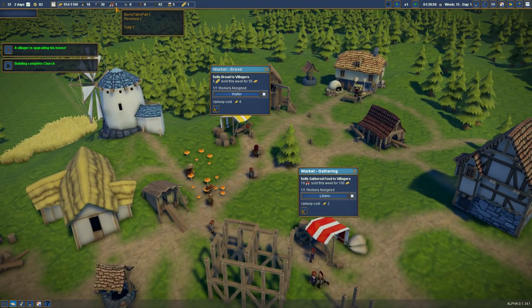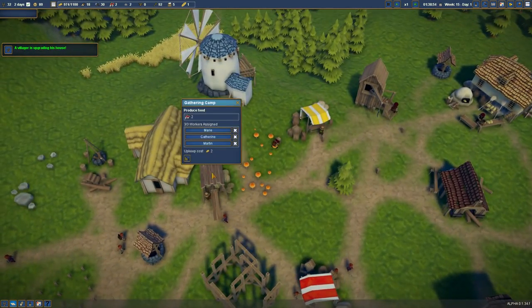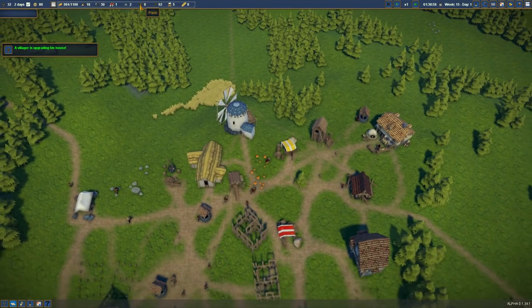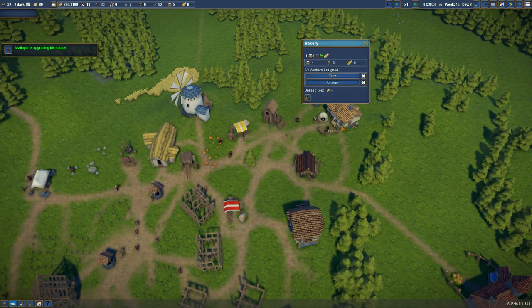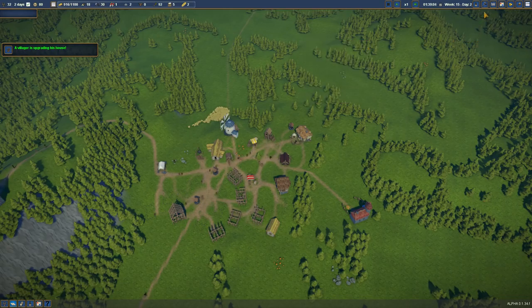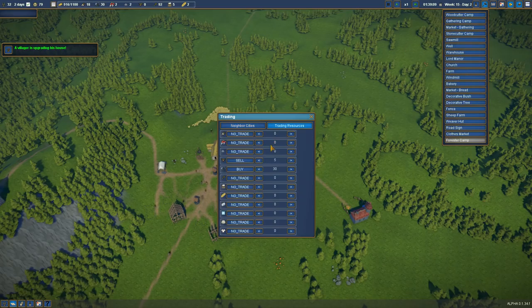We are actually selling all our berries, it seems — that is a problem. We have three berry pickers and they're selling them all. Planks have all been sold. I think it's a problem because people are spending so much time going to church — they work a lot less. So let's actually stop selling our things. No trade — don't sell these, and stop buying tools.